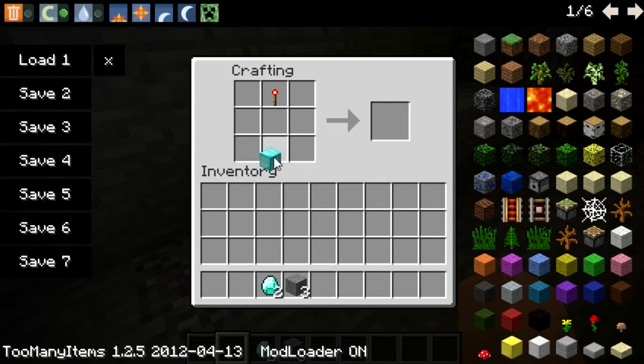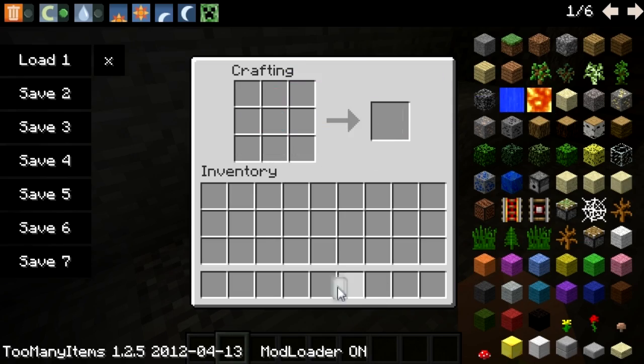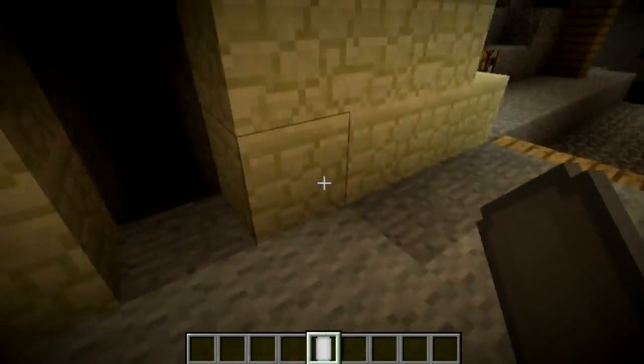Another great feature of this mod is the crafting recipe — it's a nice, hefty recipe. You need a diamond block, two diamonds, a redstone torch, and three smooth stone blocks. And there you go — you can see it's red because there's a diamond over there.